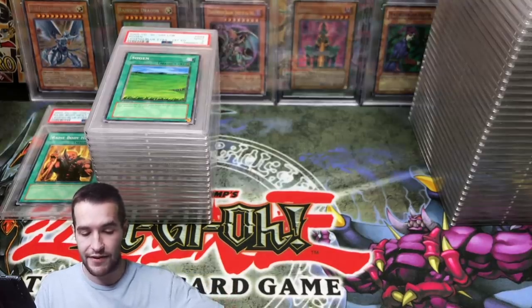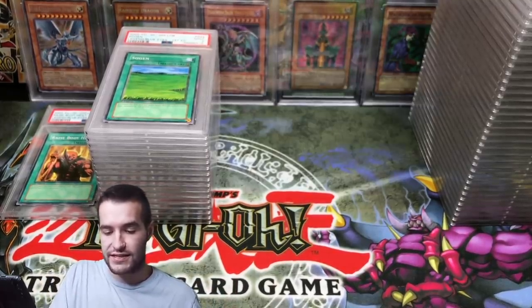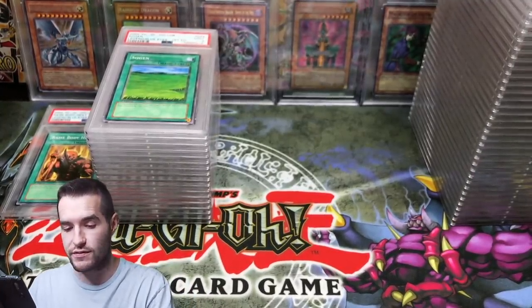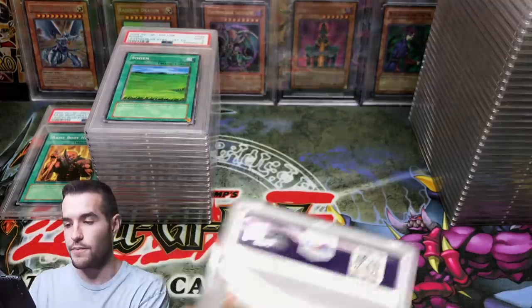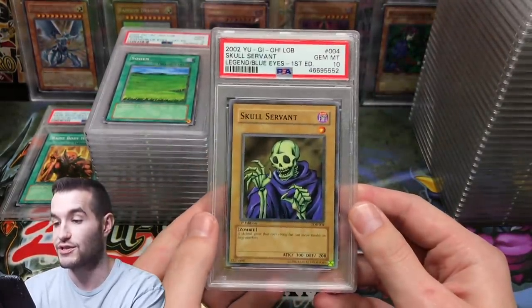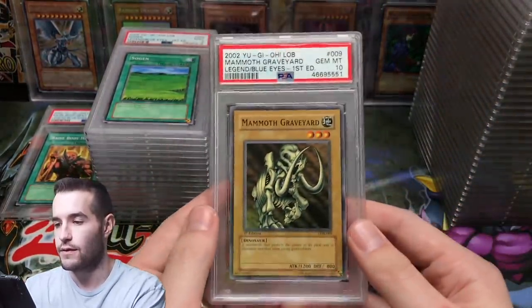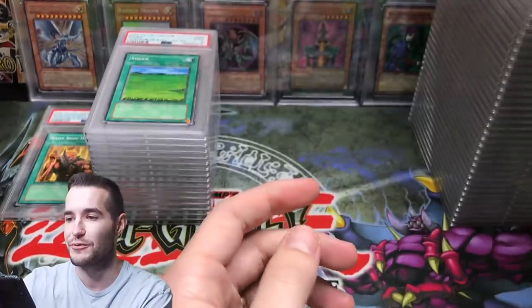I tried to leave out the lesser ones and only send the nicest cards — it looks like for the most part it's done pretty well. Skull Servant — that's a cool one to get in a 10. Mammoth Graveyard — also a cool one.